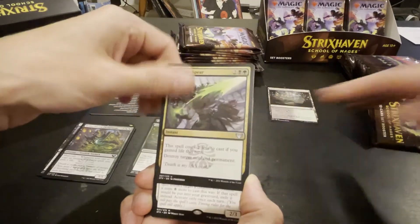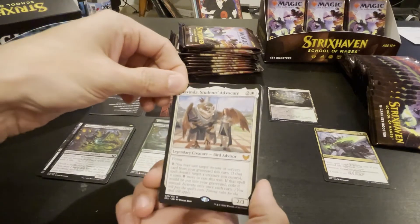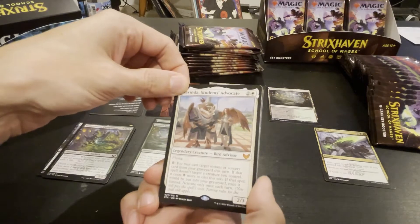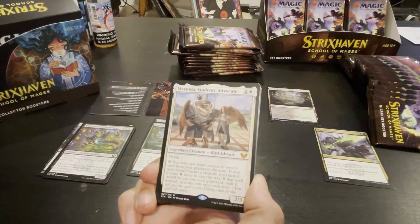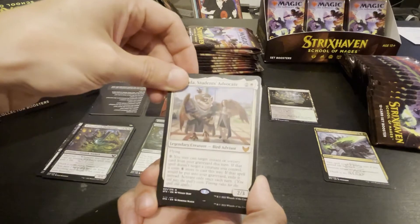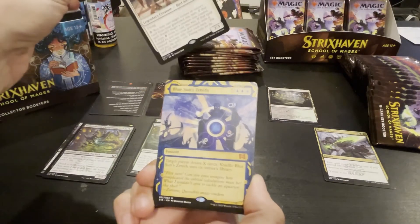Mortality Spear — the spell costs two less if you gained life this turn, destroy target permanent. That's pretty cool. Got a mythic — cast an instant or sorcery spell from my graveyard; if the spell doesn't target a creature you control... when I see a bird advisor that's an owl, I immediately get hostile — temple university, temple owls.